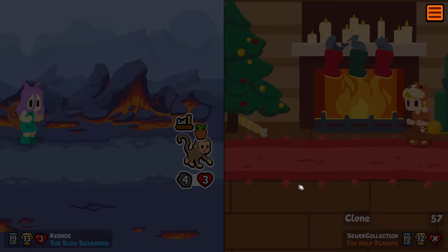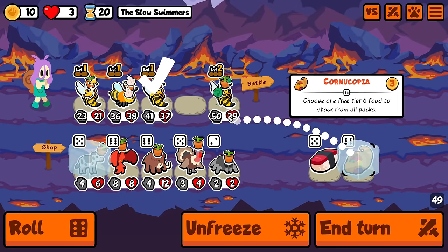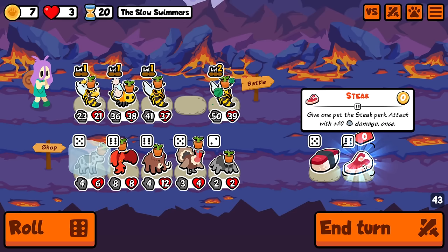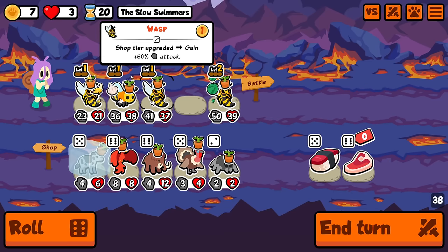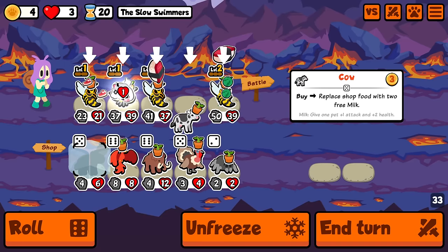We're safe. Oh, that was so close. I would have been so upset if I died to a clone. All right, come on. Give me something good. I'm buying this first. Steak. I mean, I definitely prefer that to the Peach of Immortality that isn't really in the pack. Do I put it on you though? Because that's still like my main other thing target. Okay, I think we do this.